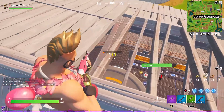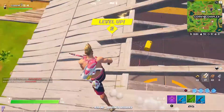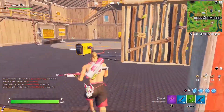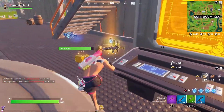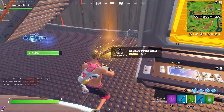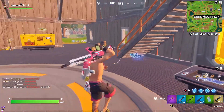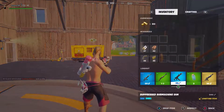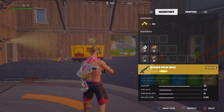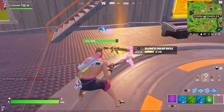I go ahead and finish eliminating her. Once you do eliminate her, all her clones are going to disappear and be eliminated as well — so once you eliminate the real one you should have no problems. As you can see right here, this is how we get Slone's Pulse Rifle, the new mythic pulse rifle in Fortnite Season 7. Eliminate her, take out the IO guards, and that is how you get it. It reminds me of Chapter 2 Season 2 — the good old bosses.